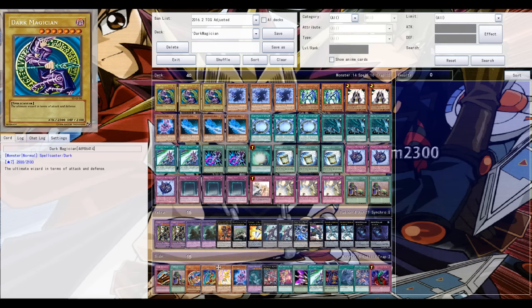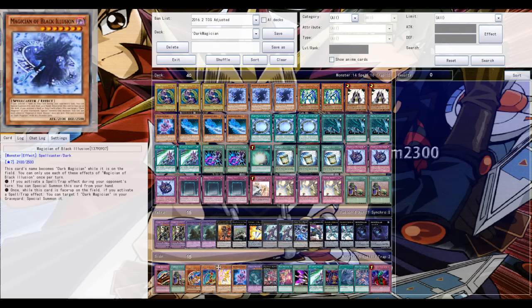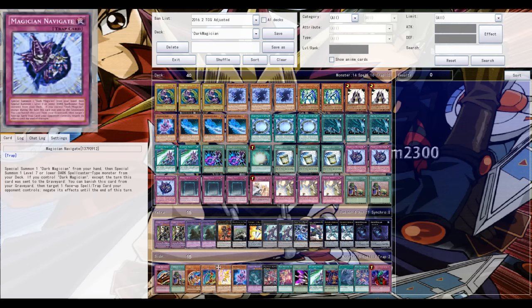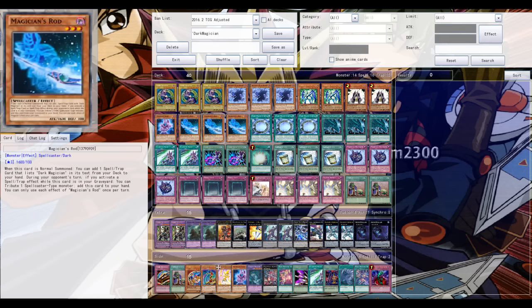Daikusto Emerald can reborn a normal monster from your grave, so instantly special summoning Dark Magician is very nice. Magician of Black Illusion — the new level seven — is currently at three but I might cut it down to two. It's just an extra target to special summon from the deck with something like Navigate. Navigate is like that huge Emergency Call for Dark Magicians — definitely a three-of, and can be searched with Magician's Rod.